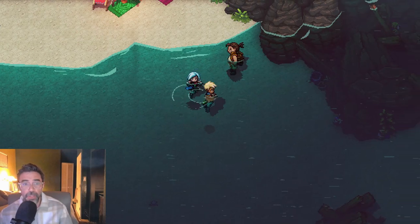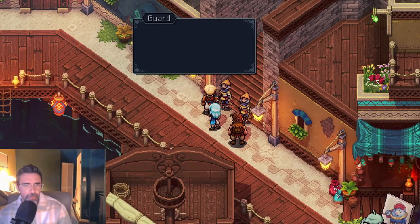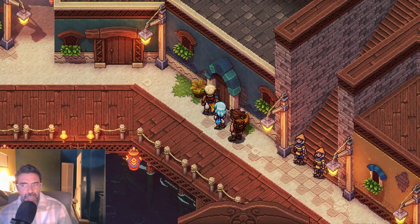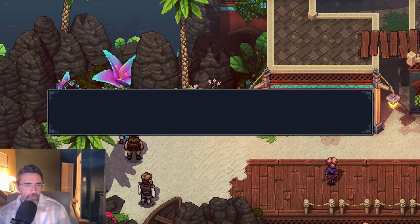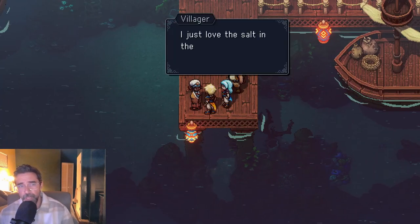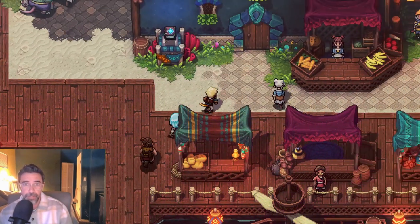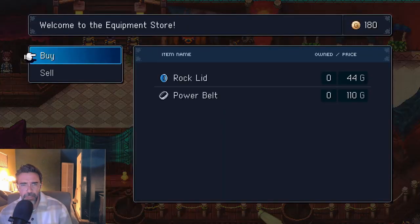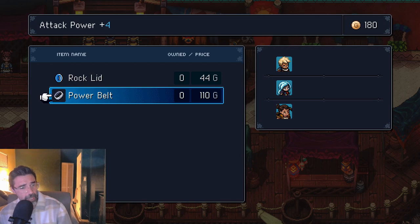Whoa, you can swim, dude — it's very tactile. Found a seashell! I love the art style — I'm a sucker for cute little characters. I love the salt air. Welcome — were you looking for new equipment? Rock lid, power belt — none of these characters can wear it. What do we have here? I wonder if you can't equip stuff because it's the demo.